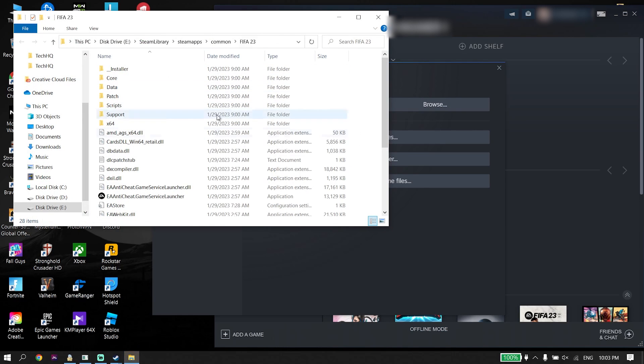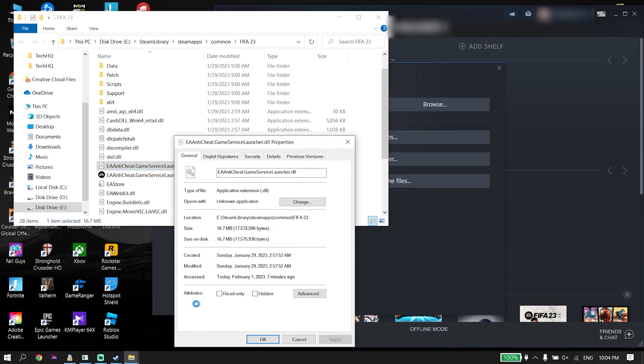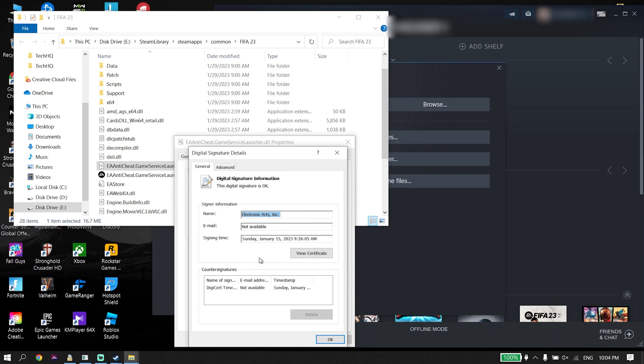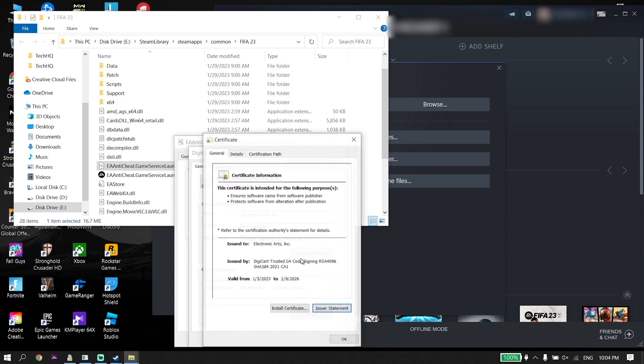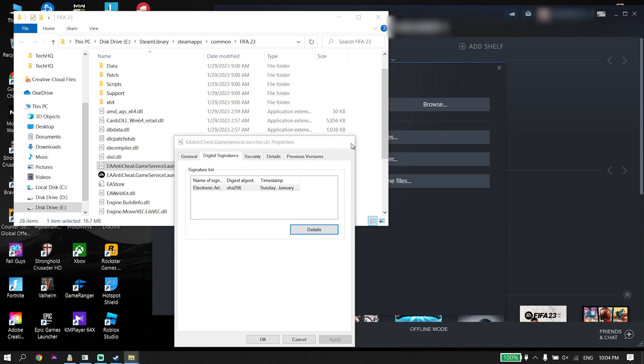Now right-click on EA anti-cheat.gameservicelauncher.dll, click on Properties, click on Digital Signatures, go ahead and select your signature from here and then click on Details, now click on View Certificate, and then click on Install Certificate. All you have to do is install the certificate and then click OK. Also make sure to do the same thing with EA anti-cheat.gameservicelauncher.